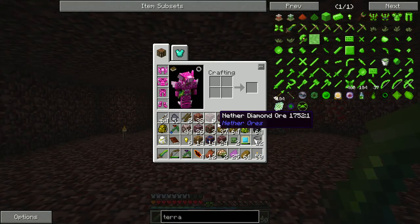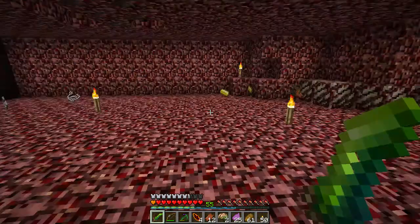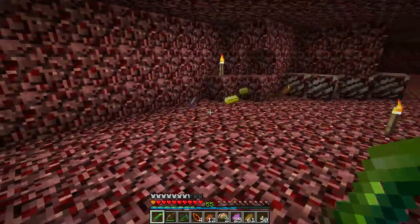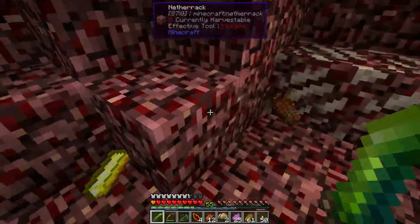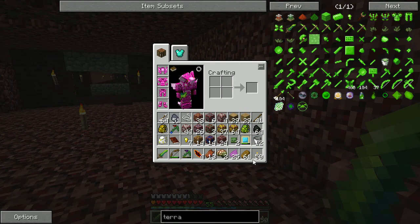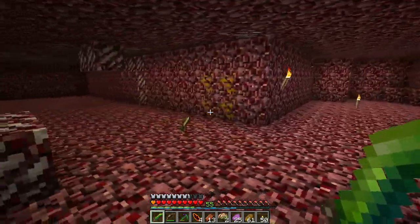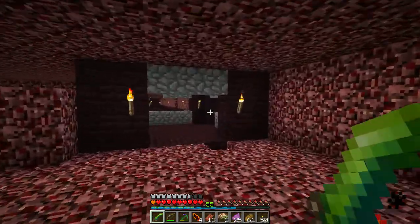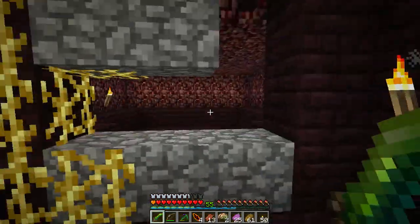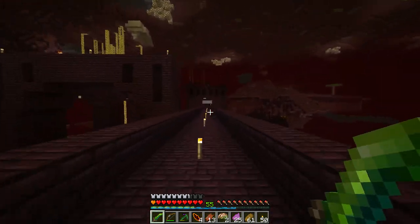Let's get rid of the crap we don't care about - we can make more crops, we'll keep the zombie heads because you use them later on. The brains, string - I really don't need string, the golden ingots might be okay. I don't need a sword, let's get rid of the string. That was pretty cool, you gotta admit. There were so many of them, that was awesome!